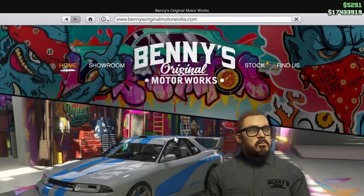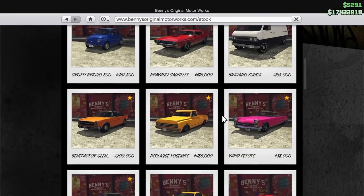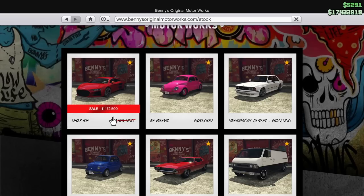We have to go to Benny's Original Motorworks, where we'll find the Obey 10F is discounted. It's also discounted on Legendary Motorsport. We also have the Dubaici Spectre discounted this week — it's only $420k, which is pretty good. The Obey 10F is only about $1.2 million. This car does have a wide body kit available as well, so that is pretty neat.